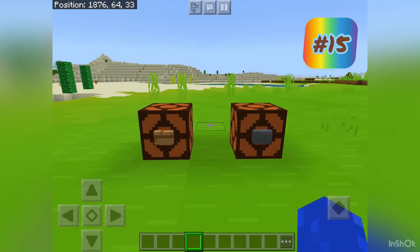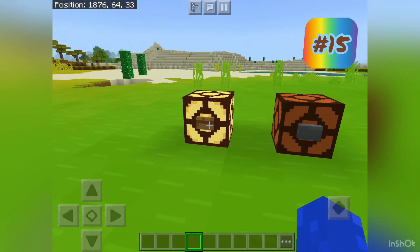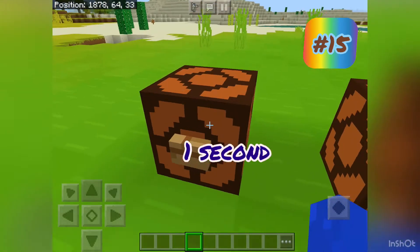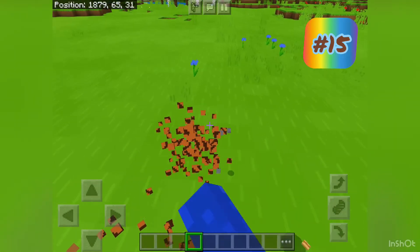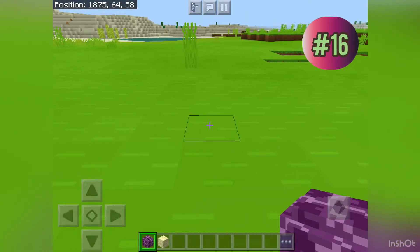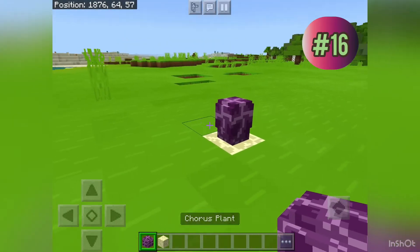Here's a side-by-side comparison: wooden button is about one and a half seconds, and stone is about one second — you can see the difference. Also, chorus plants cannot grow on grass, however they can grow on end stone.